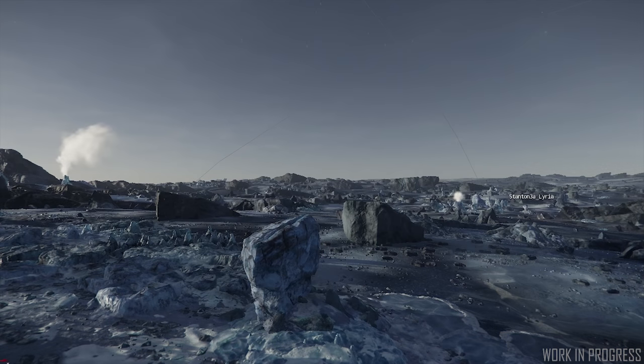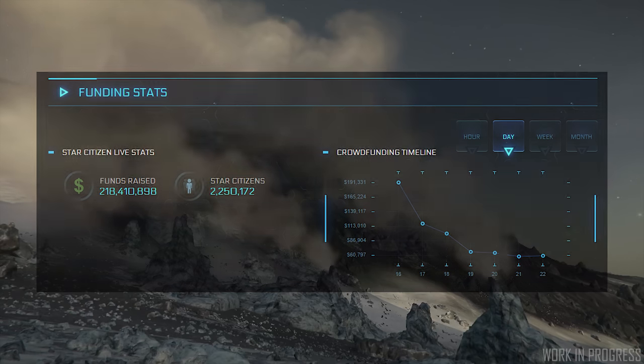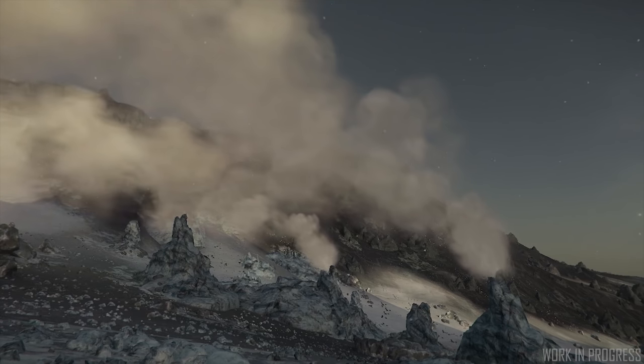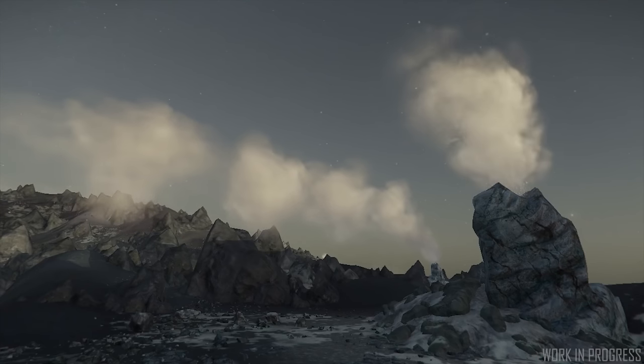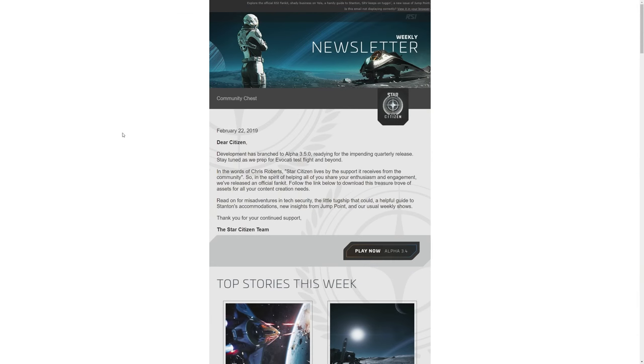Star Citizen Alpha 3.4.3 is the current live build for the game, with 3.5 coming at the end of March. Star Citizen has now raised over $218 million in crowdfunding and has over 2,250,000 Star Citizen accounts. In this week's RSI newsletter, titled Community Chest, they had a statement: development has branched to Alpha 3.5.0, readying for the impending quarterly release.